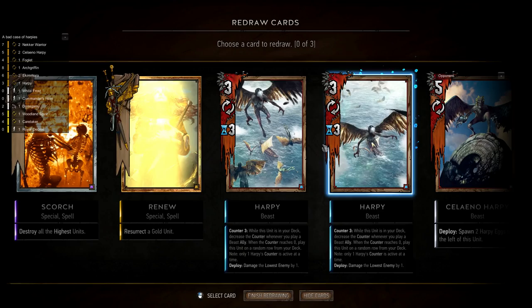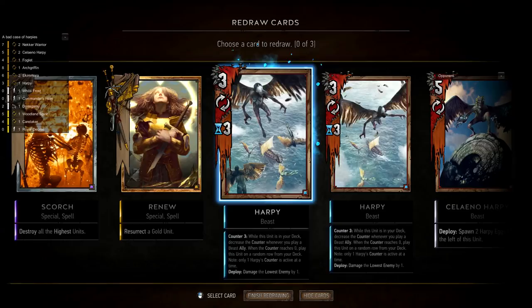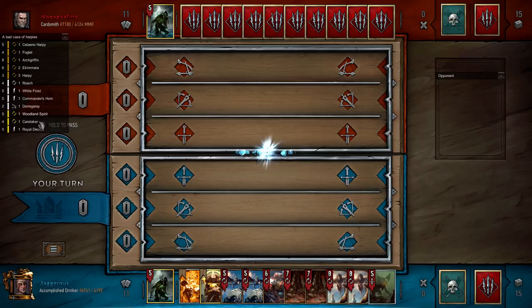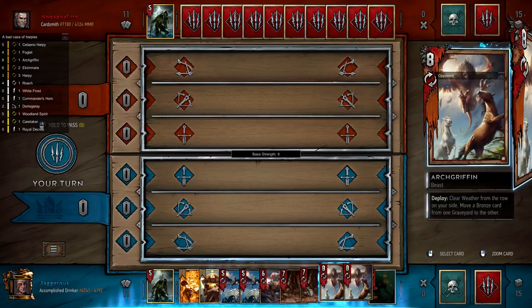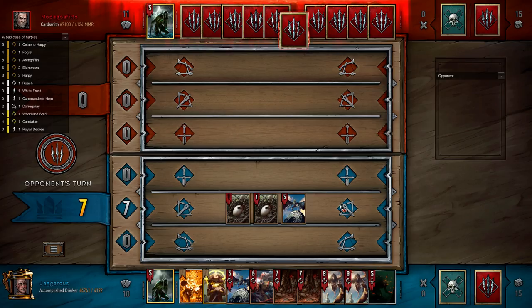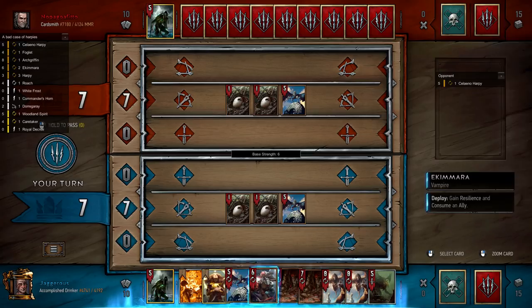We've got two harpies and roach. We want to mulligan roach first, because if we pull the foglet we'd want to mulligan that over the harpy. We also pulled Renew and have no targets for it yet, so life is a bit awkward. We have to go first but we do have two weather clears, which is nice. I'm going to open with a harpy — this gives them the option to weather me, which they usually take if they have it. This could also be a consume deck.